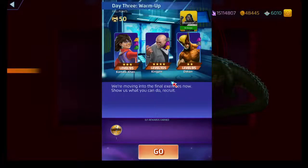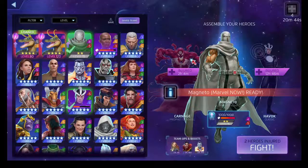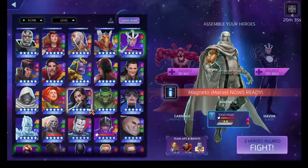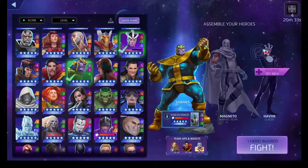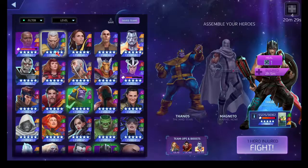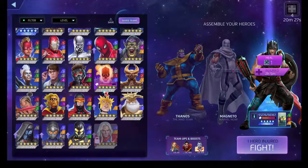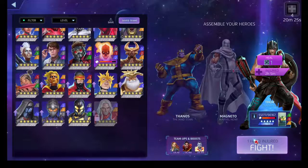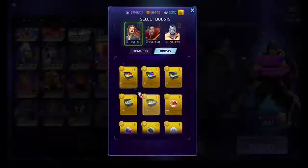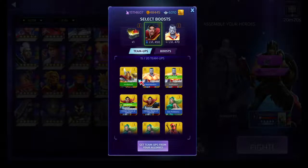You know what to do against these guys here — don't match strike tiles, or if you do match strike tiles, be able to get rid of them again. We're gonna try and get through this super quickly. Bringing in Thanos, bringing in Halfnor — you can use anybody you want, I'm just trying to get through these nodes quick, fast, and in a hurry.